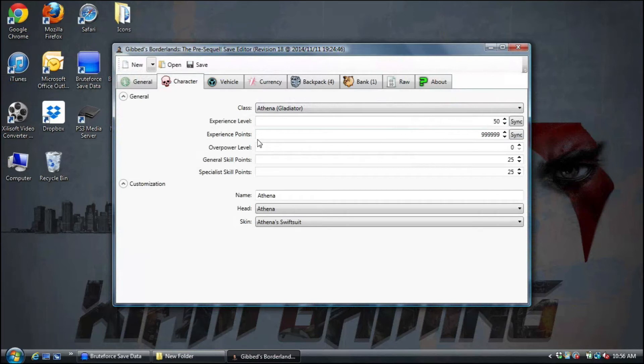Once it's set to PlayStation 3, you can mess around with the other tabs: experience level, experience points, overpower level, general skill points, specialist skill points, your name, your hair, your skin. I just picked up Borderlands the Pre-Sequel the other day — yes it's been out since November, but I didn't have time to play it. Since school is over I'm going to play some of the games I missed, and Borderlands the Pre-Sequel is one of them.